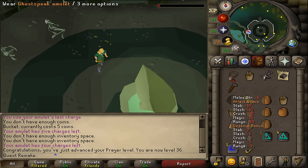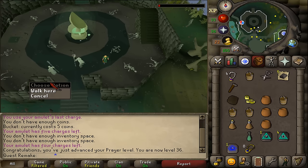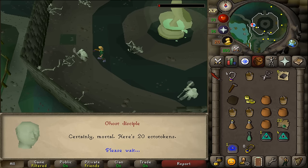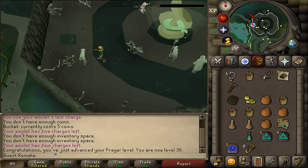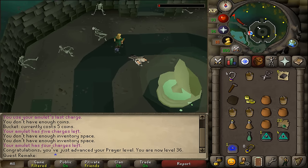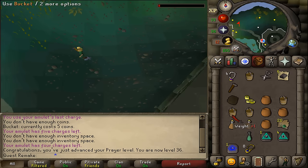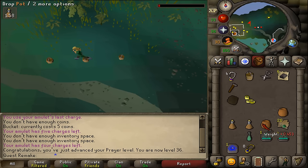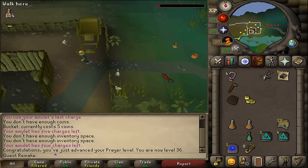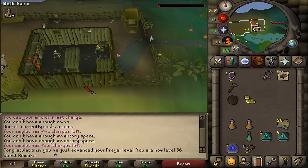Be sure to equip your Ghostspeak Amulet and let's talk to any ghost here besides Necrovarus - they will give us 20 Ecto Tokens. Once we have these, we can continue with our quest. Let's go a bit west-northwest to the Port Phasmatys farm, and on our way we may as well drop our buckets and pots since we don't need them anymore. Here at the farm, let's enter the shop, talk to Alice and select option 4.